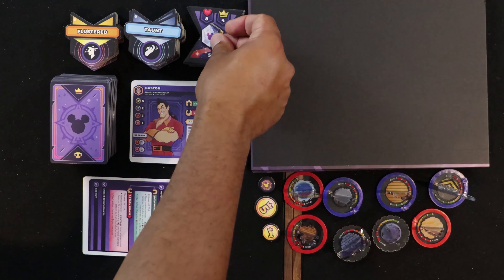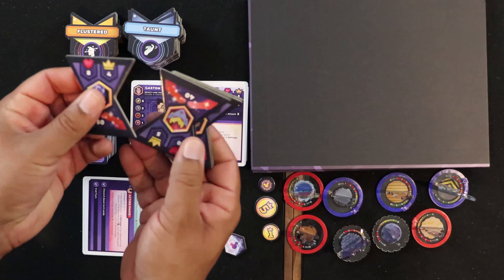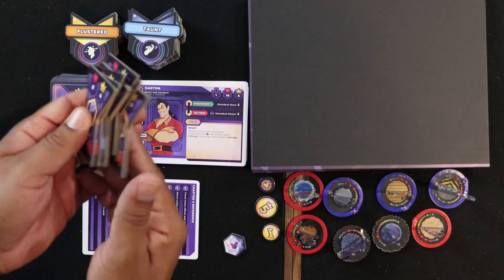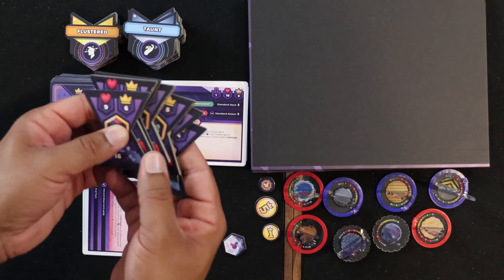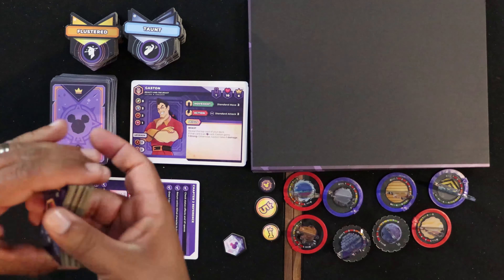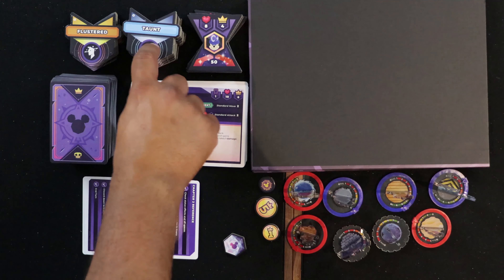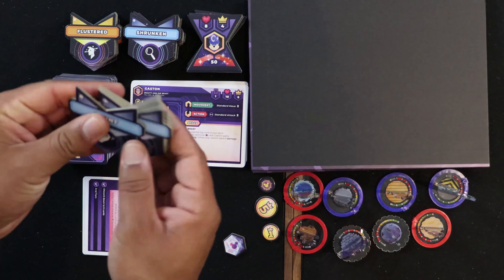The initiative tracker is double-sided — red and blue — and shows each character's initiative value, which is used to determine turn order. We've got two stacks of status effects here, each in different colors. There's tough, stealthy, strong, shrunken — and the same goes for the orange stack.